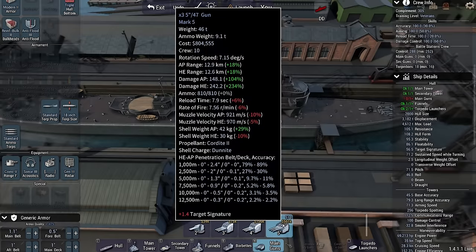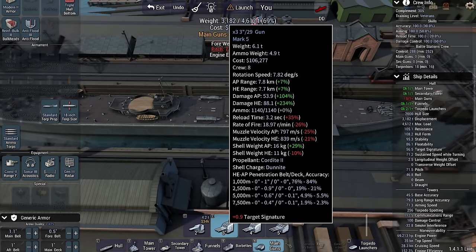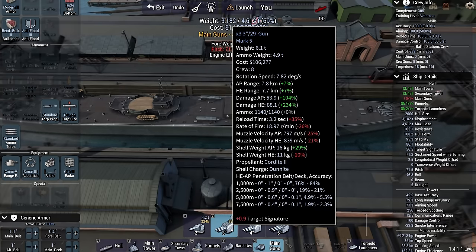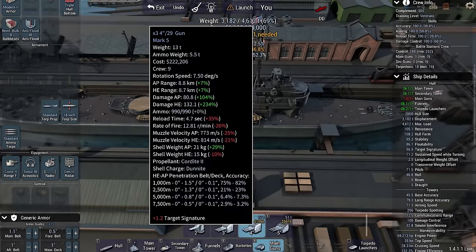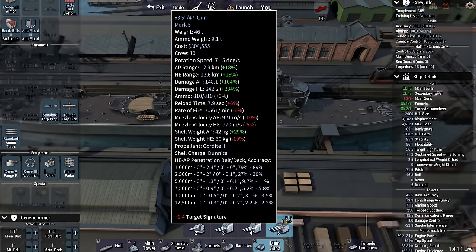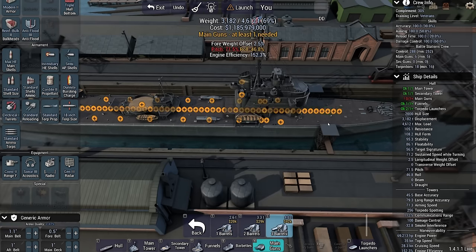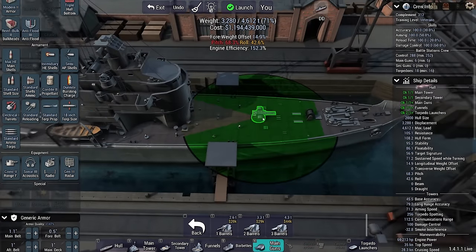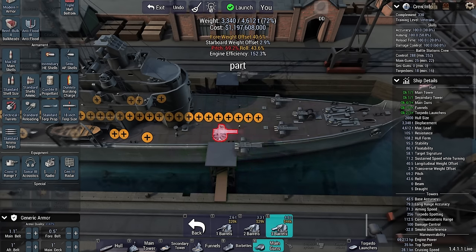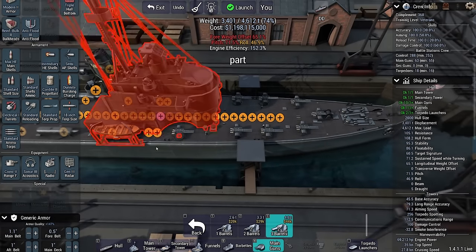A 5-incher could work, but this is 10 tons versus 51 tons. Yes, it does more damage — like 148 versus 53 — but in the time it takes to fire once, I can fire twice with the smaller gun. A 4-incher as a metal grounder gives 132 HE versus 88 HE for 242 combined. Tricky. What about 2-inch? 2-inches have absolutely no pen, but you can mount a load of these on your ship. We're going 2-incher. This is going to go horribly wrong, but that's kind of part of the entertainment.